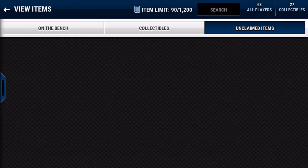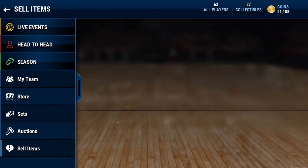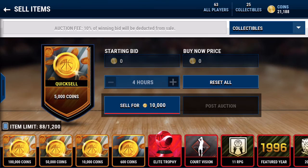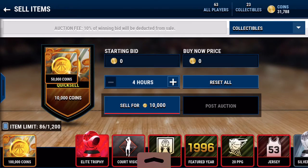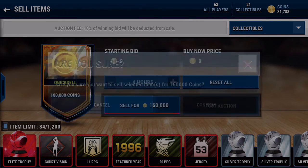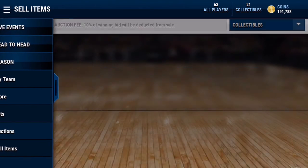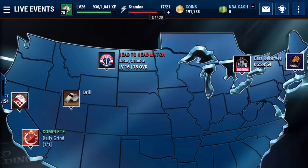I probably broke about even, maybe made some coins. Let's see — I'll go to my sell items, collectibles. So here we got a couple $5k's — not the best. We can sell those. But then we got $10k, $50k, and $100k. So that's $160,000 coins right there. That puts me at $190k — that's actually more than I started with. So large quick sales: you could get unlucky and not make any coins, but in this case I think I did.